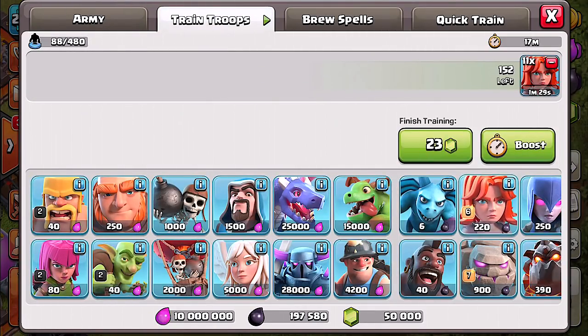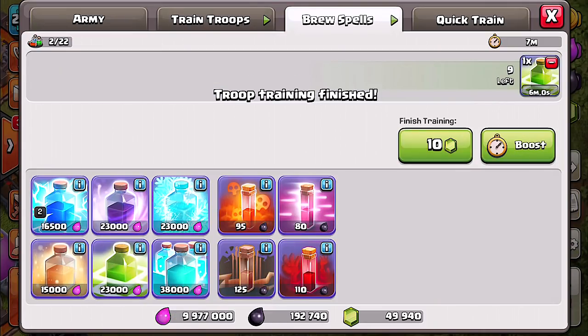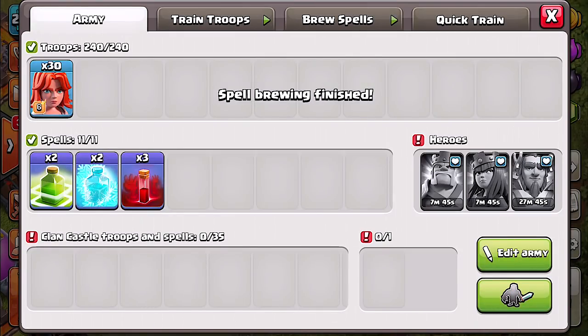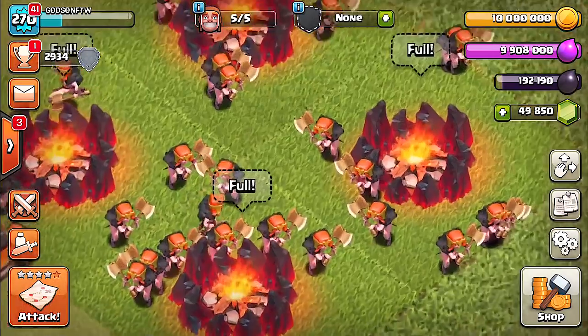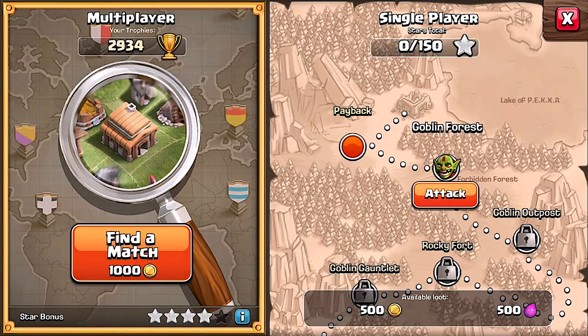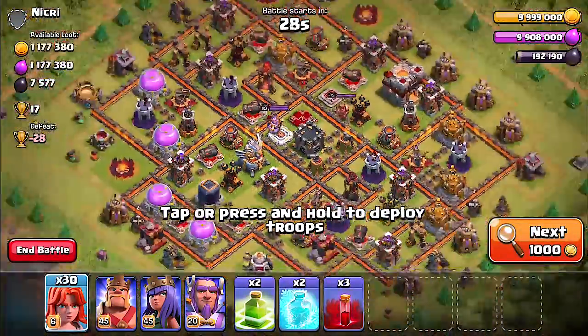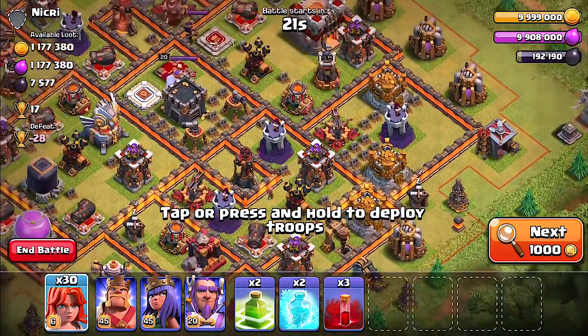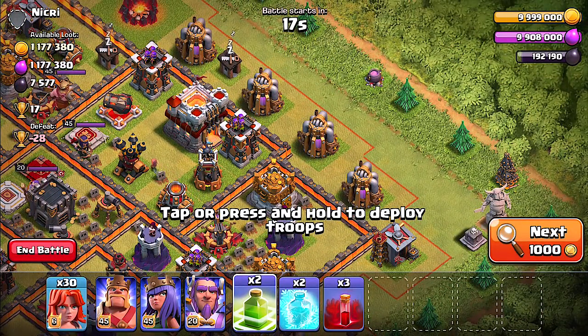Let's get all these ladies trained up. We'll get some spells — junk spells to be exact because we kind of ruined that one. We don't need that poison spell, maybe we need skeleton spells. We'll do skeleton spells and we're good to go. Let's gem these up and we're good — Valkyries away, let's attack. Valkyrie level 7, okay, we're going to try and get in here and get to the town hall.